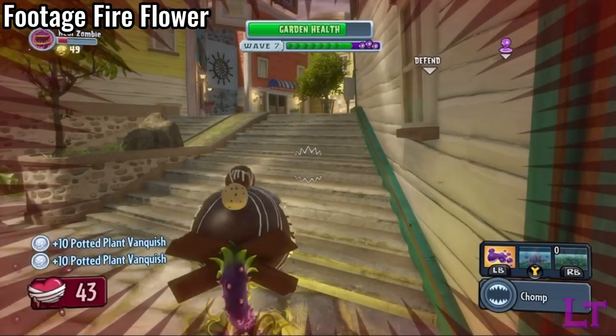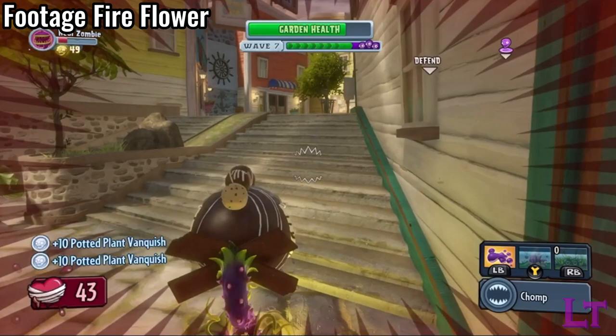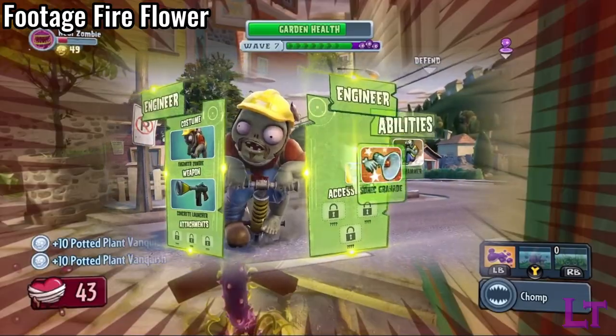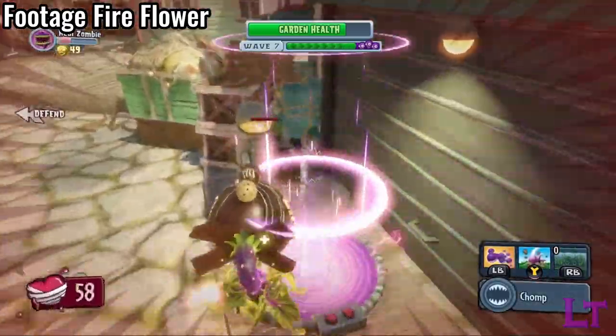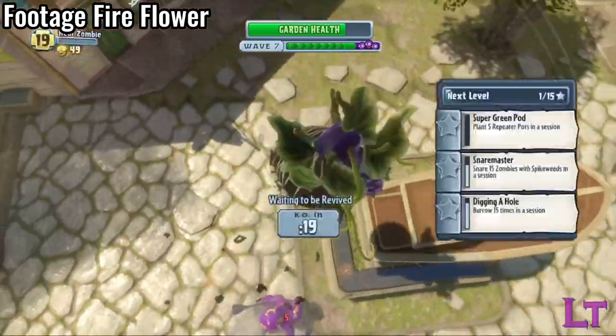Starting things off in Garden Warfare 1. Did you know, thanks to a discovery by Fireflower on Discord, AI engineers within the Ops game mode have a hidden functionality that is actually a relic of their former kit that was shown in the Class Revealed trailer back in August 2013. On rare occasion, AI engineers will place down a turret in front of them in an Ops match, although they tend to disappear a few moments later.